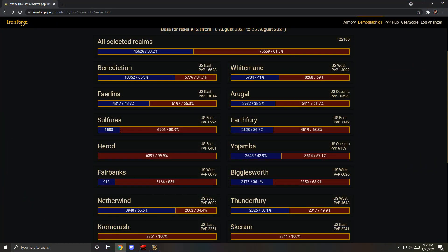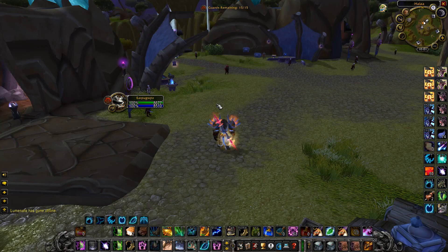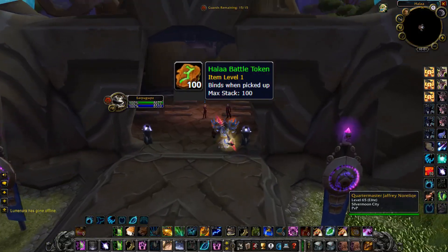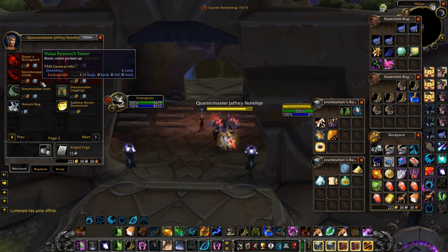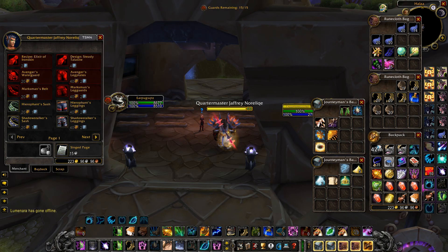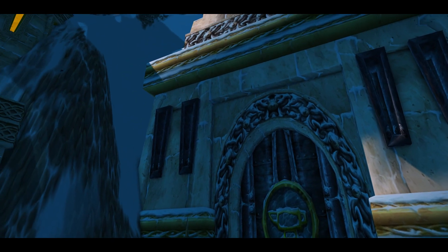If you happen to be on a server that has a balanced amount of Horde and Alliance, you may be able to go to Halaa in Nagrand and grind out those tokens with kills, which doesn't take too long, and you can actually pick up a decent belt for your class. But if your server is not balanced, I would not recommend the Halaa strategy, because if there's nobody to kill, you technically can never get the gear. If you don't know what your server's balance is, you can check out Ironforge.pro — it will be in the description.